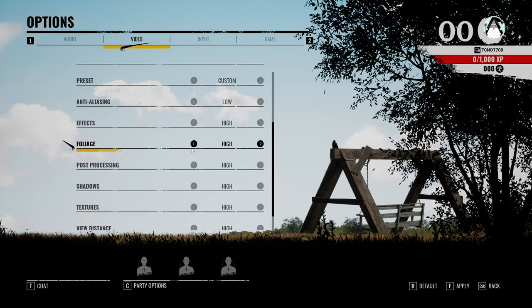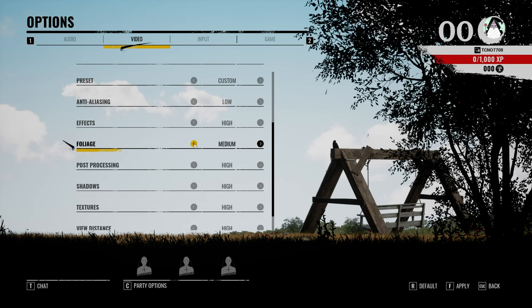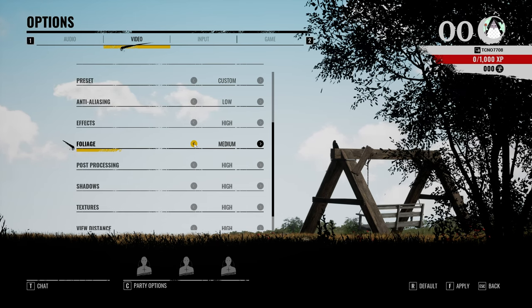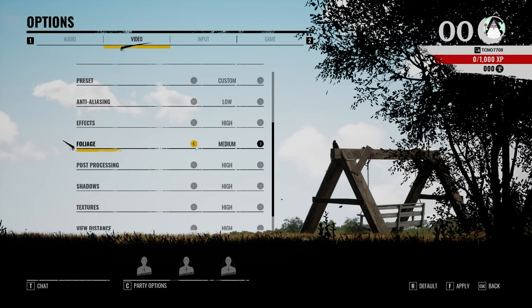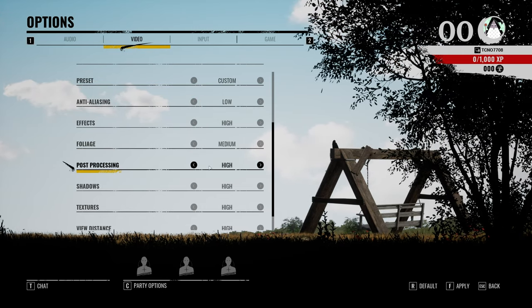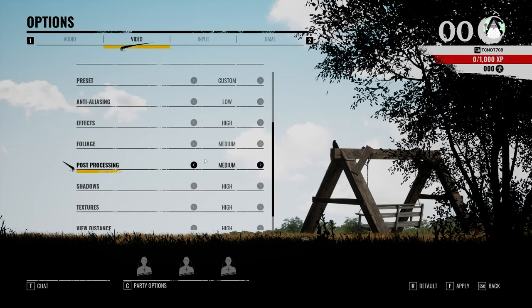For foliage, I'd recommend keeping it on medium unless you find it distracting, in which case you can push it up. Having it set too low almost guarantees it'll look pretty distracting, so try and keep it away from there unless you absolutely need it to be that low. For post-processing, you can leave this on medium as well — you shouldn't notice too much of a difference here.